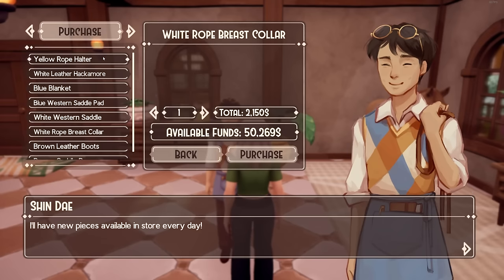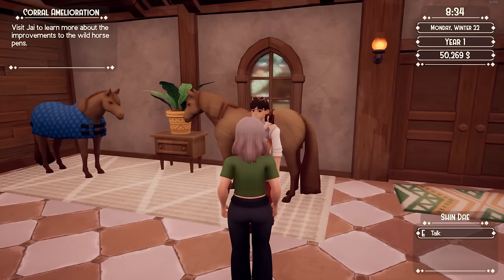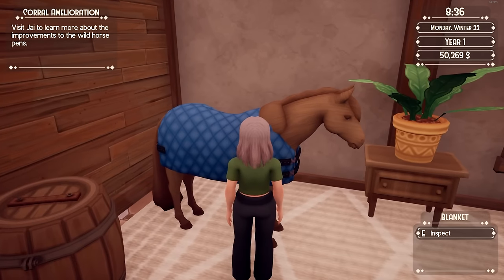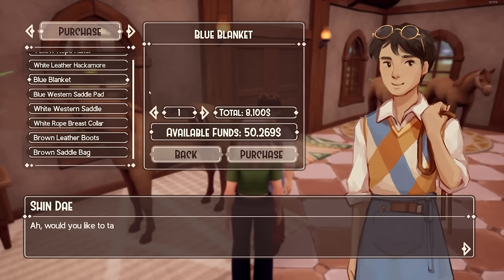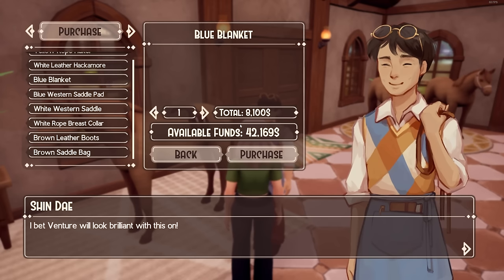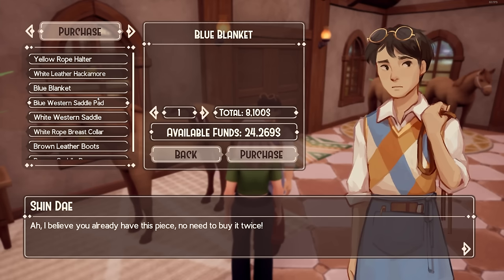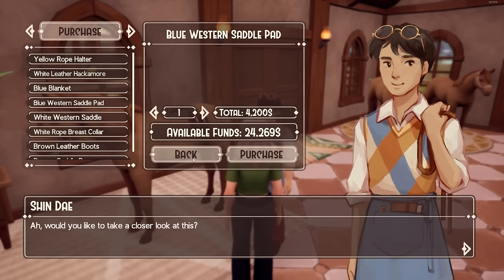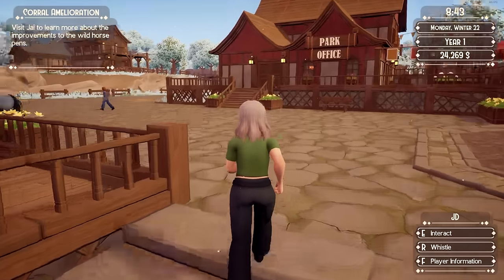How much are they? The yellow rope halter is 900, the leather hackamore is 6,000, and the saddle itself is 52.50. I just want to buy the blue blanket, but there are no full blankets — I'm sad. I wonder if I can equip one item on multiple horses if I only own one. I don't think I can change my tack without being in the stall. We've got new menus down here too.